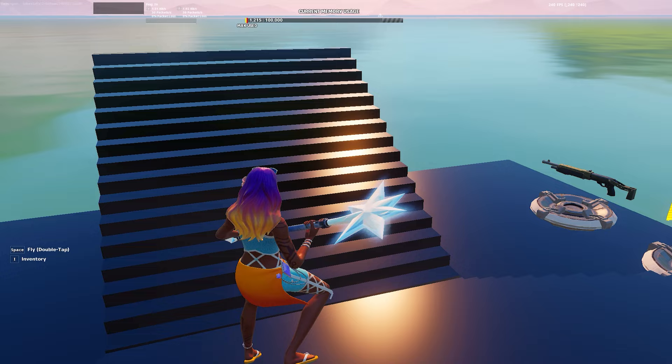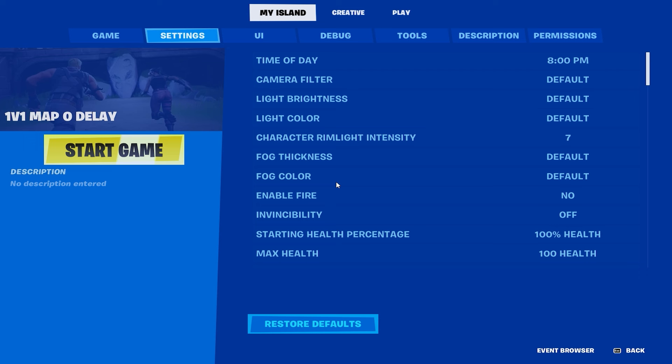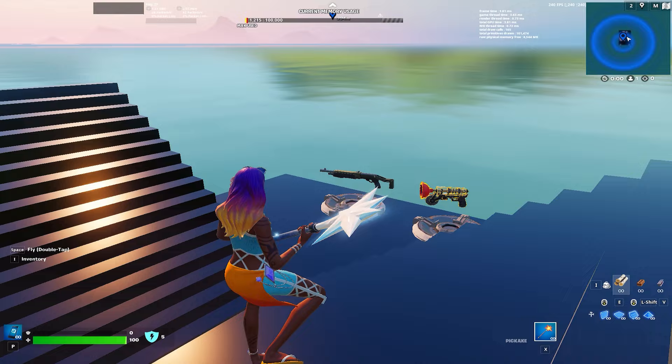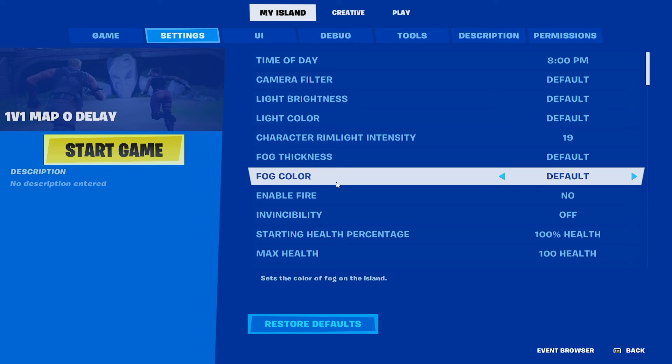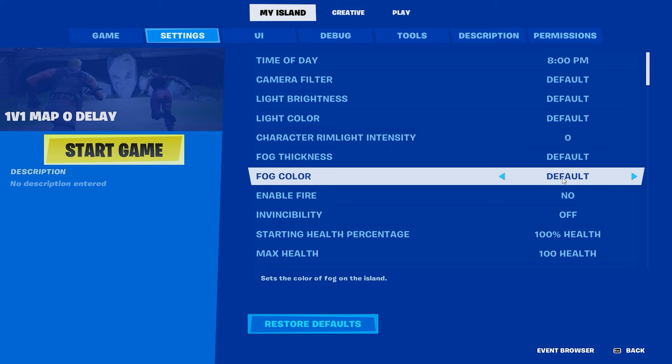If you go back to My Island and max out the rim light intensity, you'll notice your character is glowing a little bit. I'm just going to keep it down at zero so there's nothing extra. We'll leave all of the other lighting settings as default.